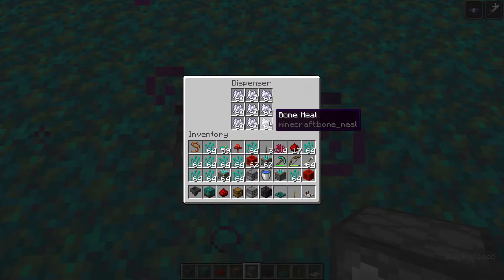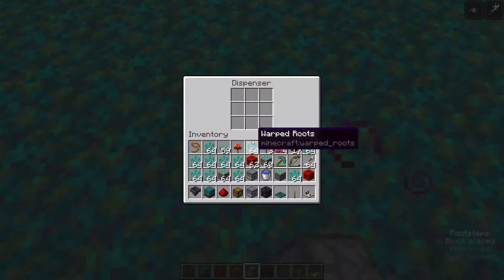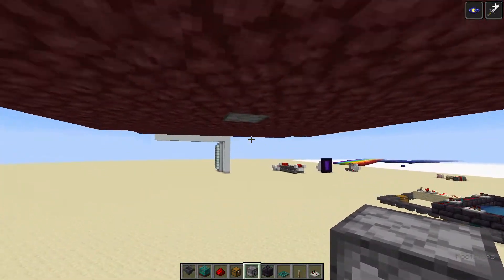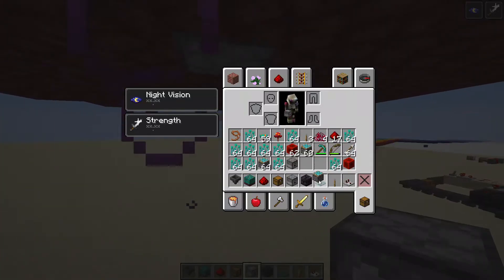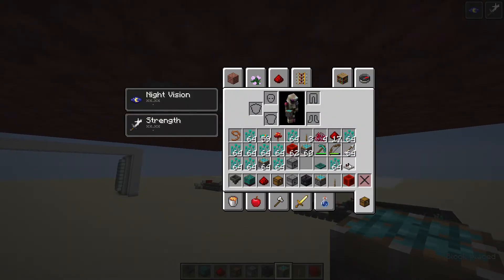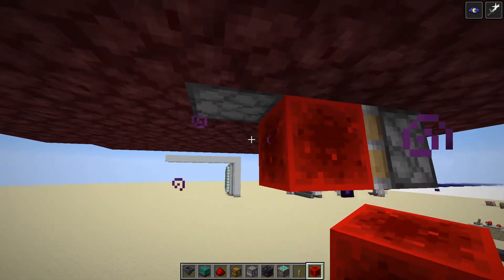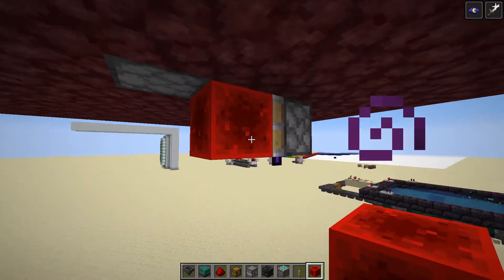Now, you want a dispenser in there — an empty dispenser — and put a water bucket in there. Then, under there — you'll probably make this at ground level so you can just dig a little hole under this — right under here you're going to have your sticky piston and redstone block. It should be positioned so that the redstone block is right next to the dispenser. There's one water bucket in there; you don't need any more than one.